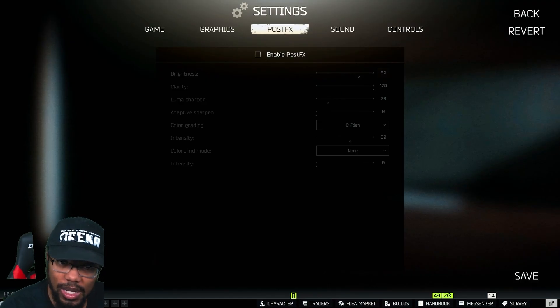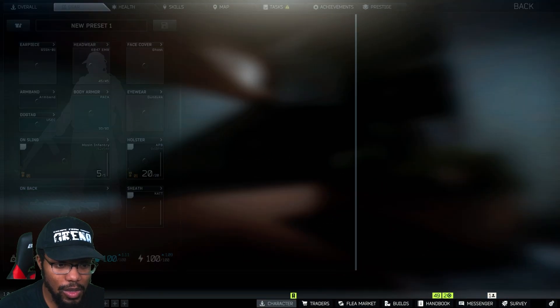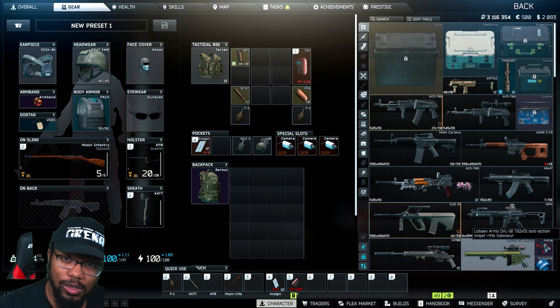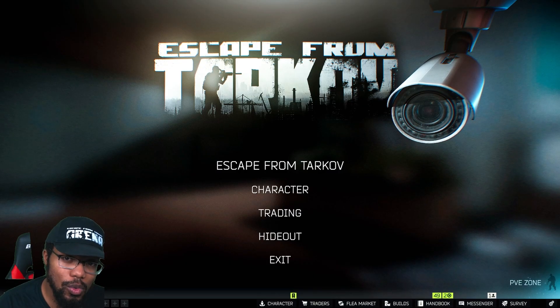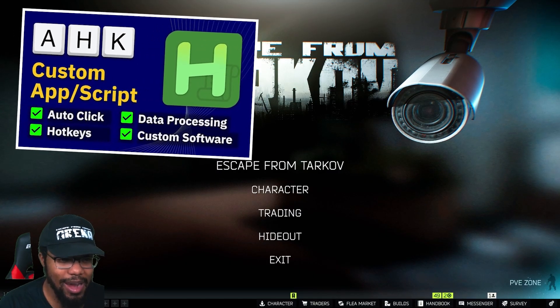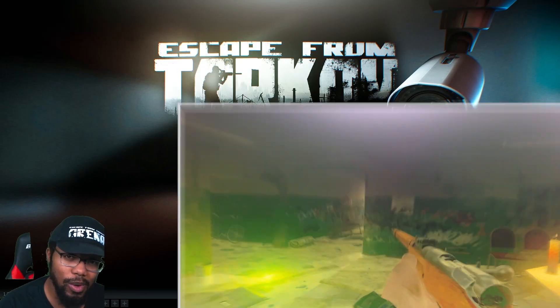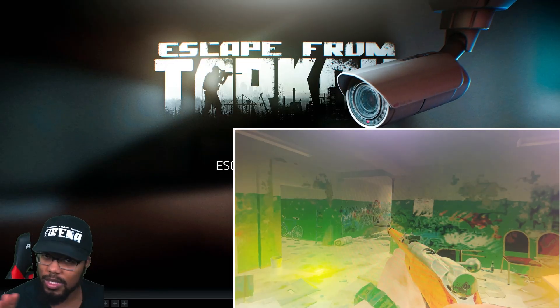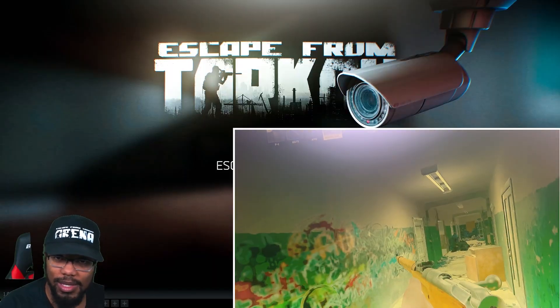Moving to Post Effects — I don't use any post effects. All the color adjustments I use come from the NVIDIA Control Panel settings shown earlier. I've noticed post effects, especially Clarity and Colorfulness, can tank your FPS, so I recommend turning them all off. Instead, tweak your NVIDIA or AMD monitor settings to your liking, then test the game in the darkest and lightest areas of maps to make sure everything looks right.